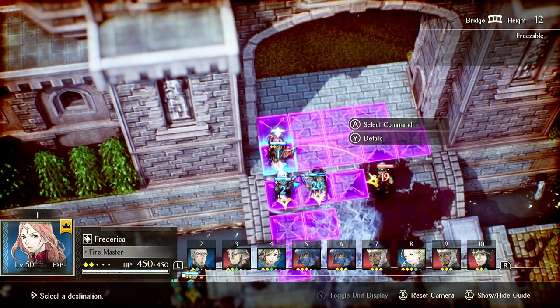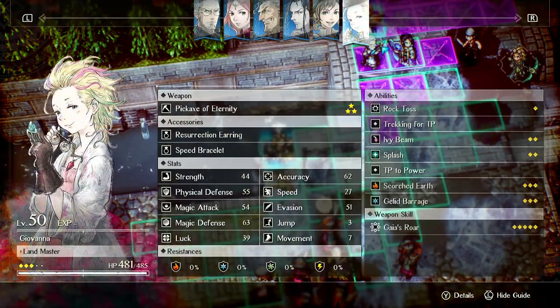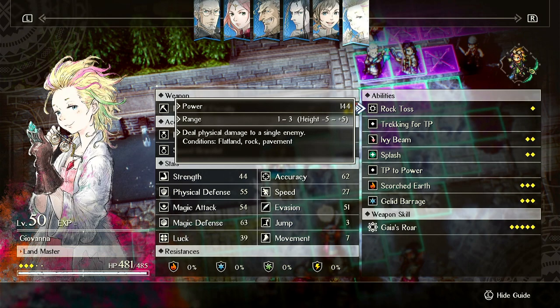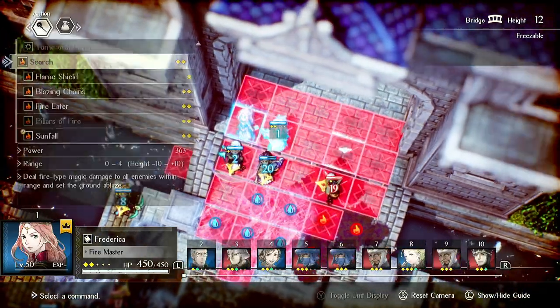Ivy Beam is strong when it can be used. Now let's talk about Rock Toss. One of her abilities — I've heard one person say Rock Toss is good. It's not. It does less damage than a basic attack. It might be able to trigger follow-up attacks, but throwing a large Lightning Stone should deal more damage than Rock Toss. I don't recommend using it.